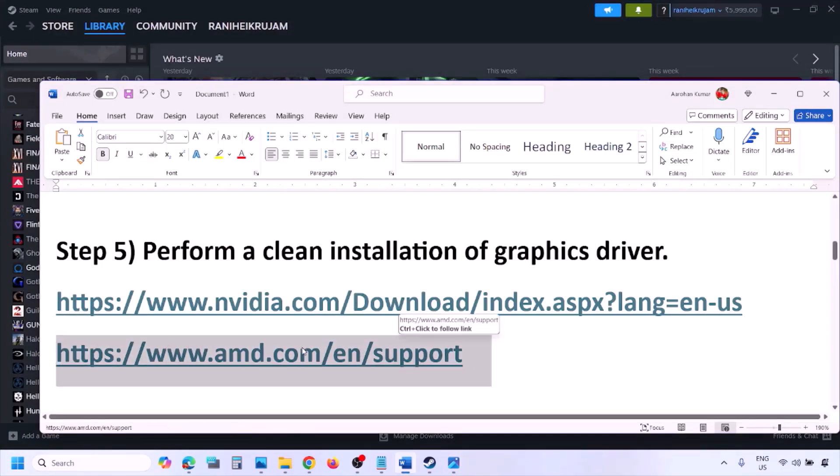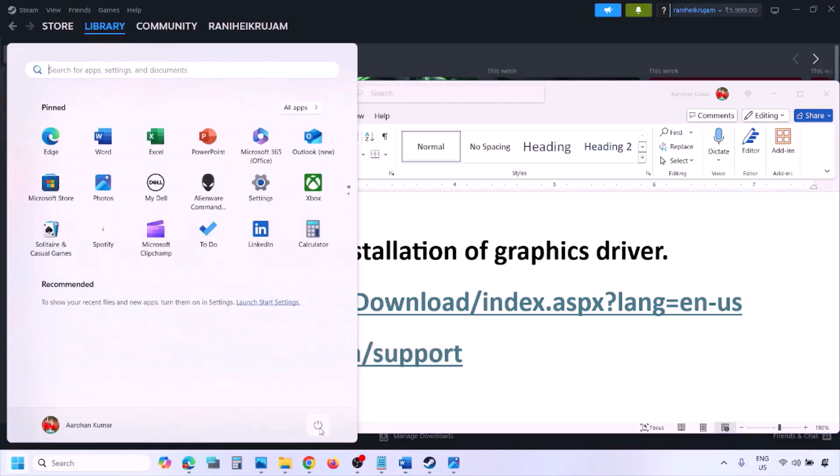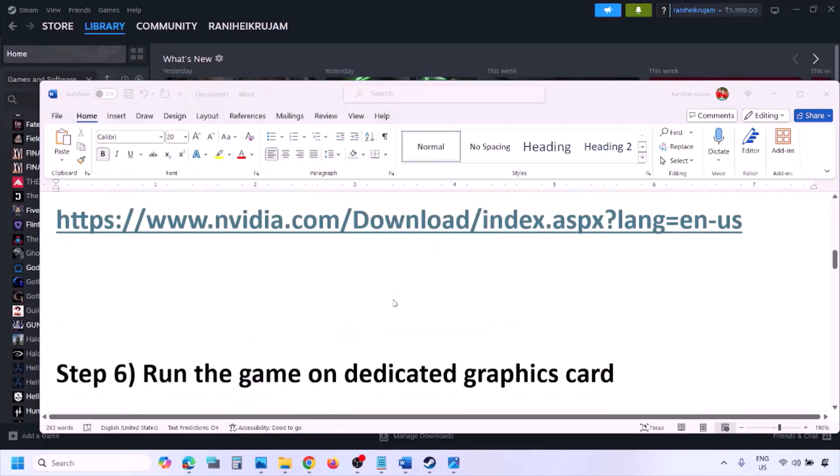Once the installation is complete, restart your computer. After the system restart, launch the game. AMD card users should first uninstall the current graphics driver, restart their computer, then go to the AMD website, select their graphics card, download and install the latest driver, restart the computer, and then check.